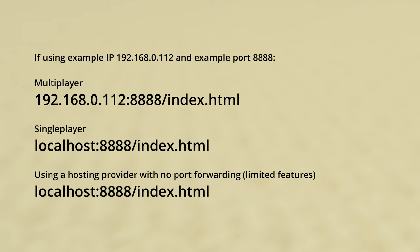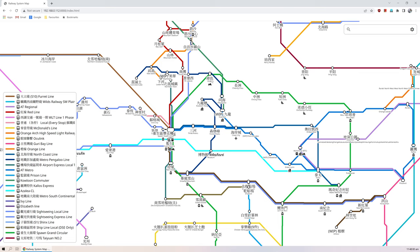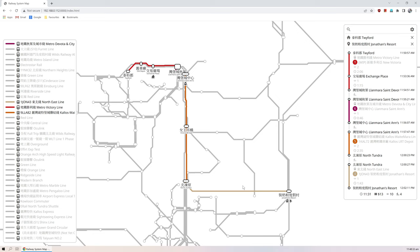Note that many server hosts, such as Eternos, do not allow port forwarding, so the online system map will not work. In this case, use localhost as the IP, but note that the map will have limited features. One of the most powerful features of the map is to find the best route between two stations — it takes into account the actual departure times of the trains. Click on the settings icon and then the directions icon. Enter the start and end stations. If it takes a long time to wait for a train, the map might suggest the player to walk instead.